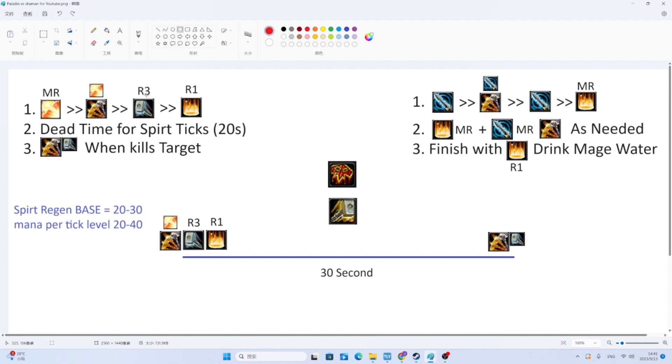MR stands for max rank, R3 is rank 3, and R1 is rank 1. You're not using max rank Consecrations usually while leveling — you use rank 1 Consecrations, because all ranks of Consecration have the exact same spell power ratio. It's more mana- and time-efficient to use rank 1s rather than rank 2s. You get rank 3 at level 40, and from there you're one level away from AoE tanking, then it's max rank pretty much all the way down.